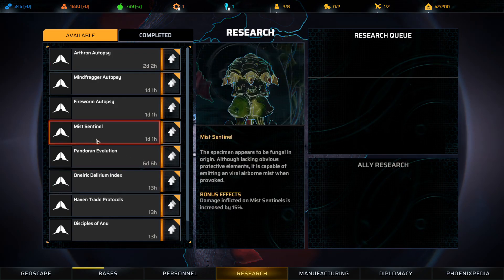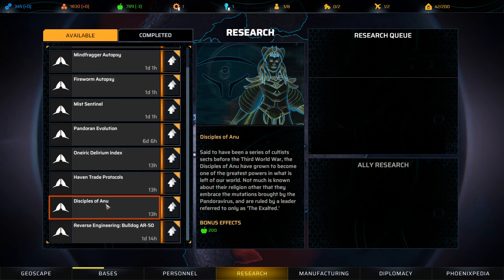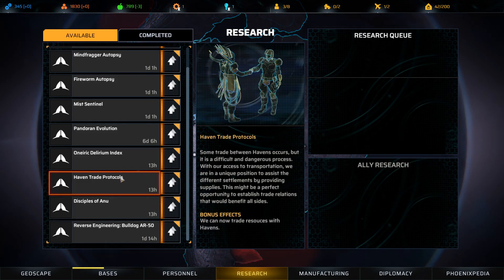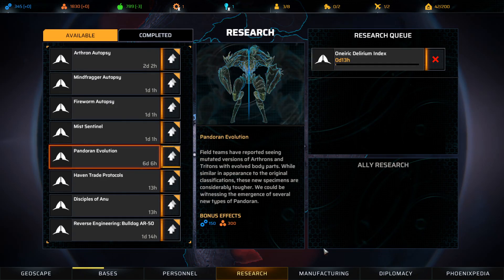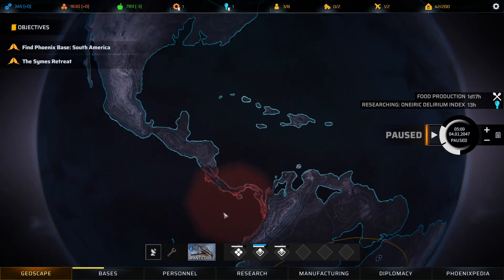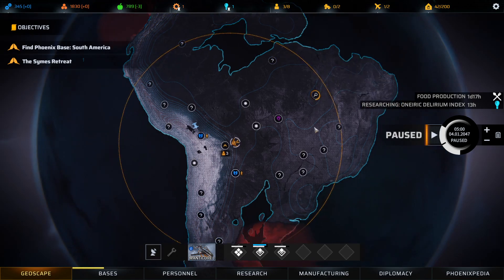What do we want to research now? The Pandoran evolution takes six days. We can learn more about Disciples of Anu for 200 food. Let's go for the Oneiric Delirium Index and knock out these quick 13-hour ones first. Someone has probably found the ideal research path, but I kind of don't want to know it - I want to learn at our own pace. I'm a little concerned about this mist expanding. We need to knock out the mist, find a sniper, and check out the Symes Retreat.